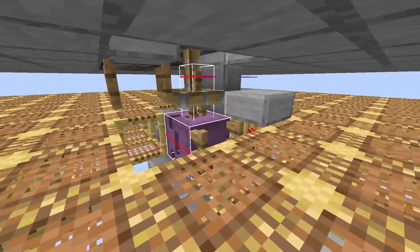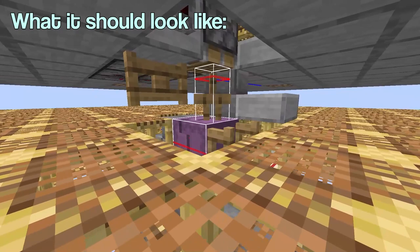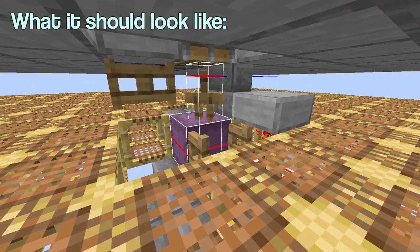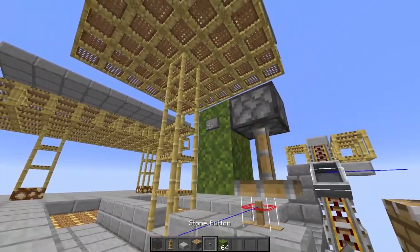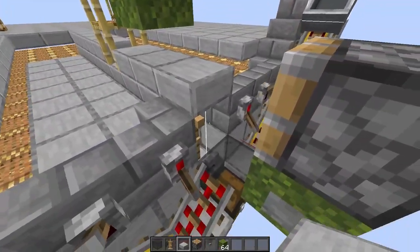Another reason this may happen is incorrect armor stand alignment, and can happen in both the middle and cramming chamber. Be sure to follow the alignment steps in the video. If you're on a server with armor stand ticking disabled, you won't have the armor stand fall in the cramming chamber setup. You can just use a piston to push the stand down in this case.